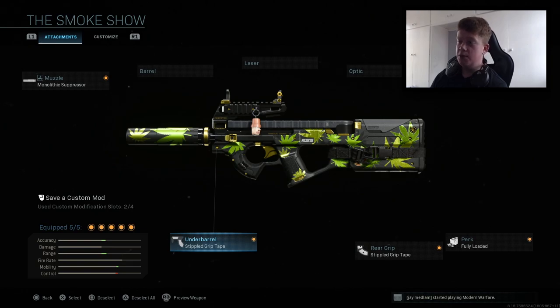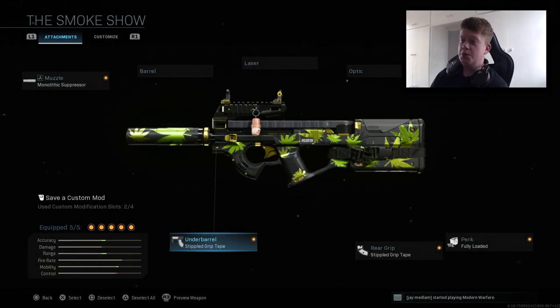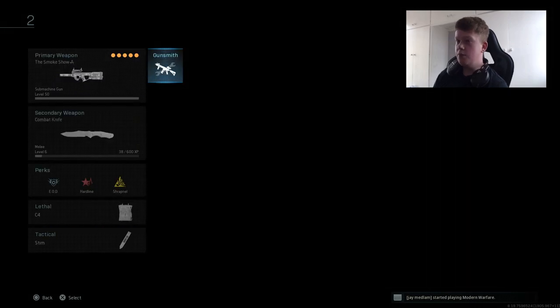For the underbarrel, we have the Stippled Grip Tape, which increases recoil control and aiming stability. Because of the range on this thing — it's kind of a beam, I'll be honest — having a little bit of increased recoil control and aiming stability means you can beam targets a little more easily.